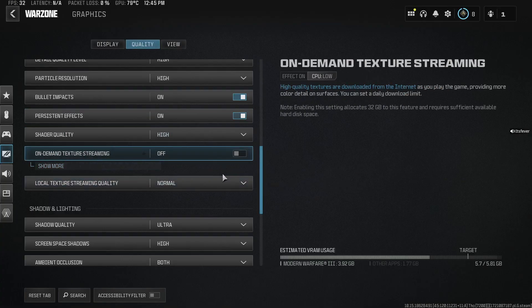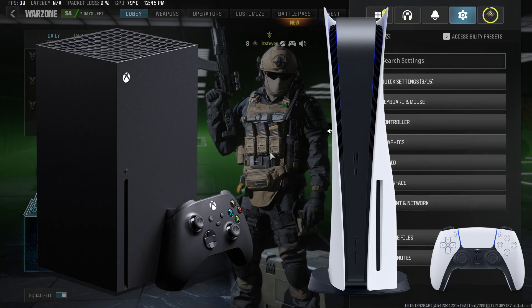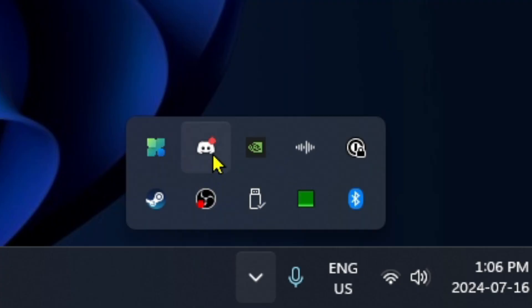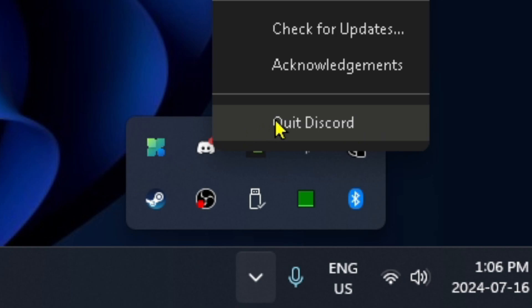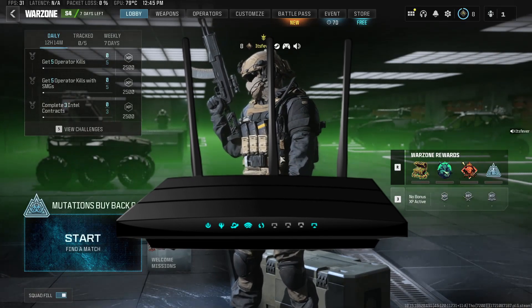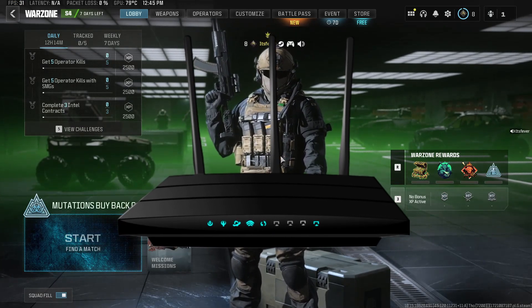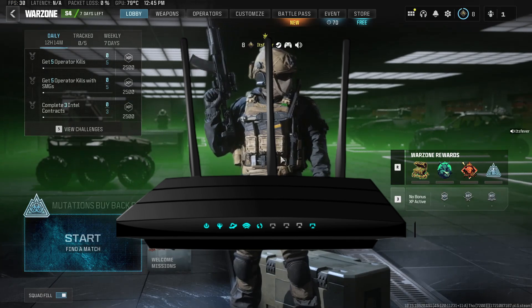In addition to that, decreasing network congestion on your home network is key. So if you have a bunch of different devices or background applications on your PC that are using up your bandwidth, you want to decrease that number. I also recommend you perform a power cycle on your home network by unplugging the power cable for 30 to 60 seconds before plugging it back in.